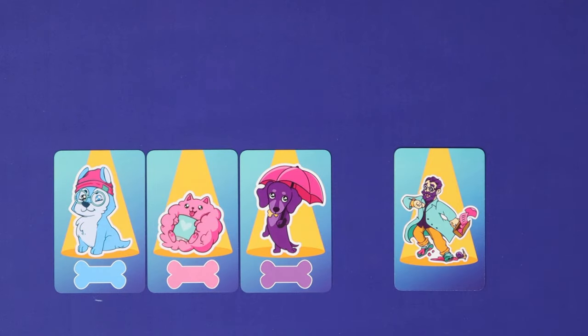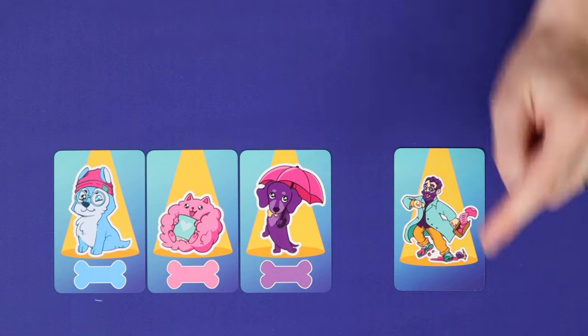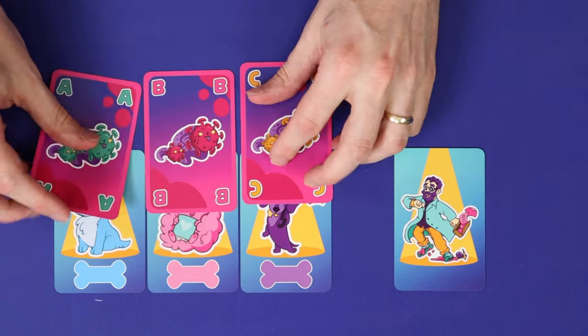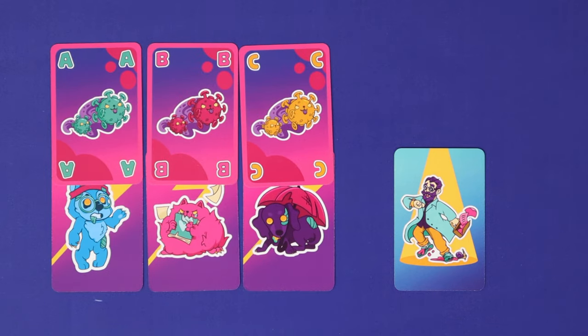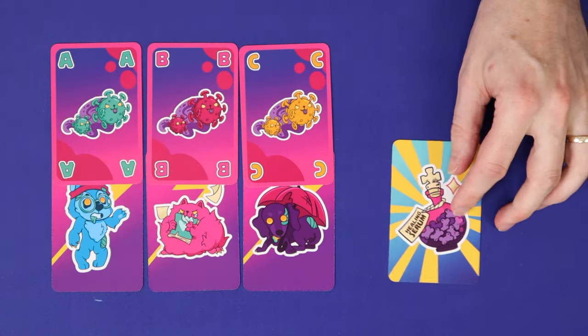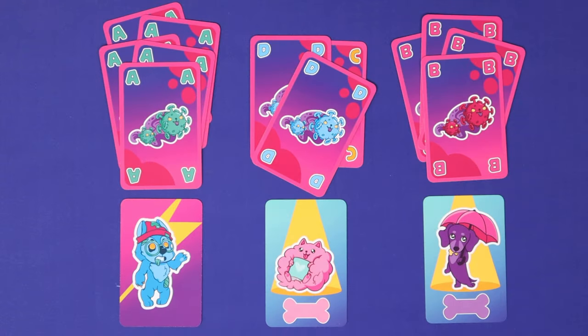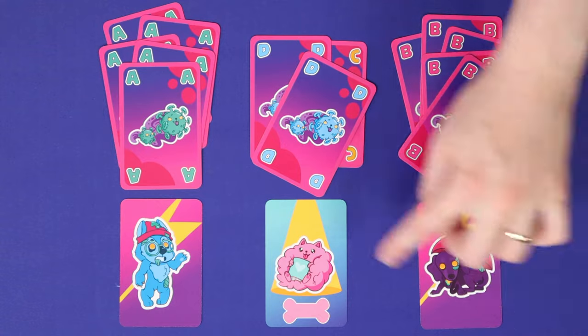And so the story goes, an experimental antidote for Ebola has escaped the lab on the shoes of the professor and mutated into a terrible disease which turns puppies into zombies. Now it's a race against time and the other players. Be the first to collect the ancient chicken dog bone serum that you need to heal your puppy, or deflect the virus your opponent's way and be the last to cling on to a healthy puppy.